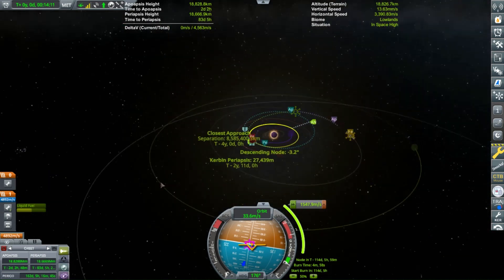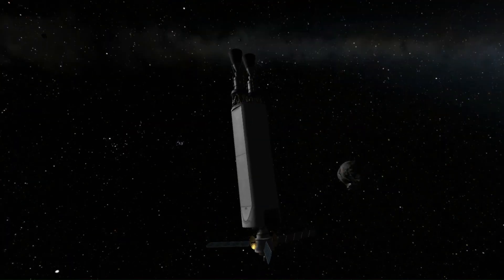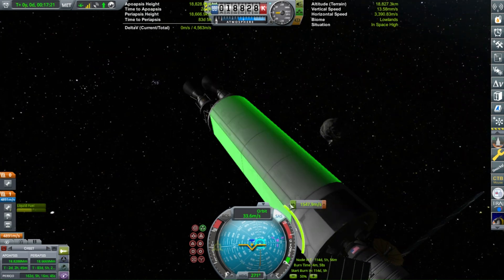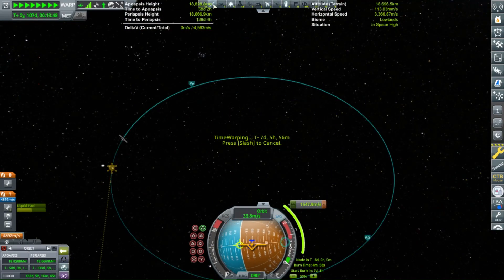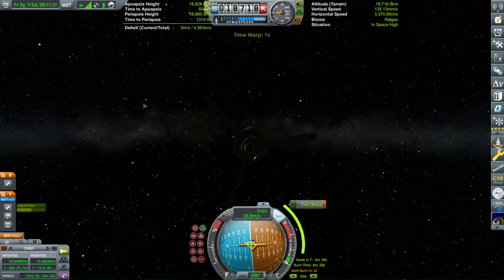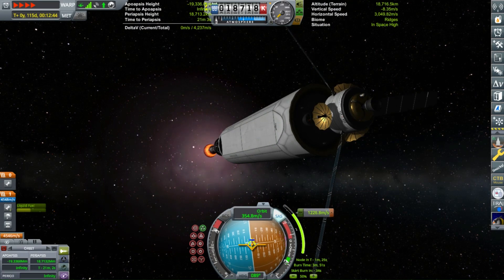That goes fairly quickly, unlike usual, because I don't like to wait for Kerbin transfer windows. I just try to get a return whenever I'm done with the mission at the other planet. Now I'm just going to perform the periapsis escape burn, which I know I could have lowered my orbit and done the burn at periapsis to make it more efficient. But we have excessive delta-V.